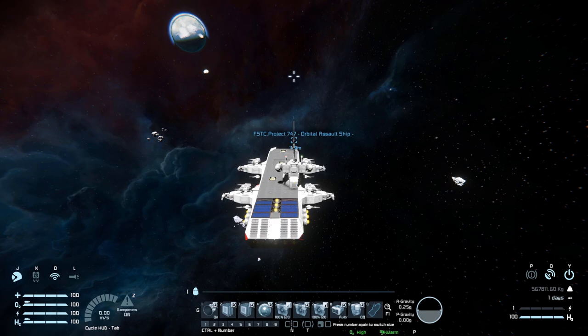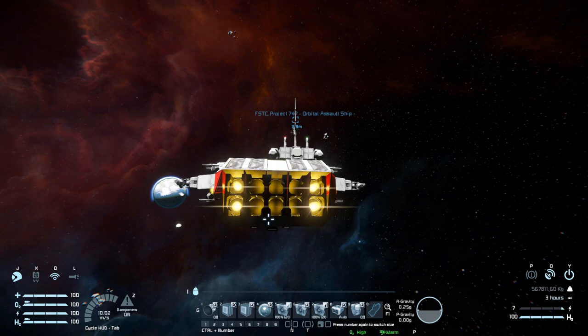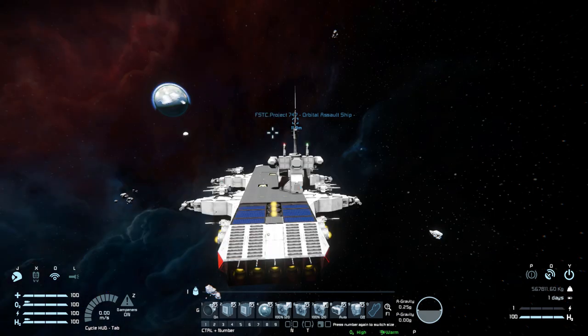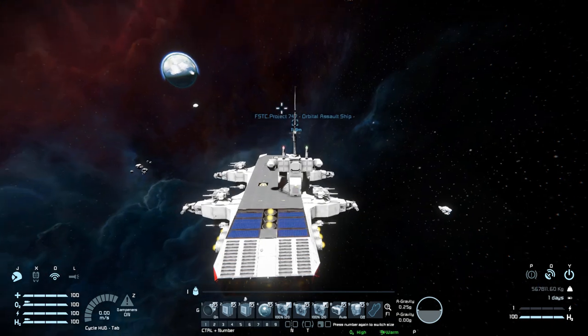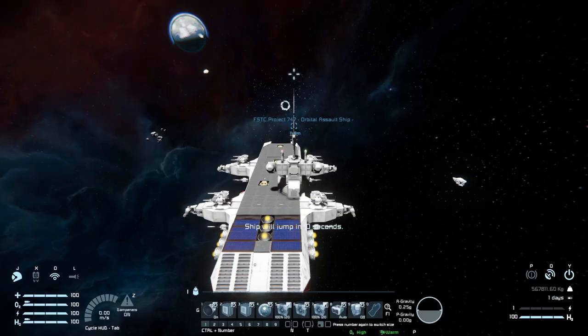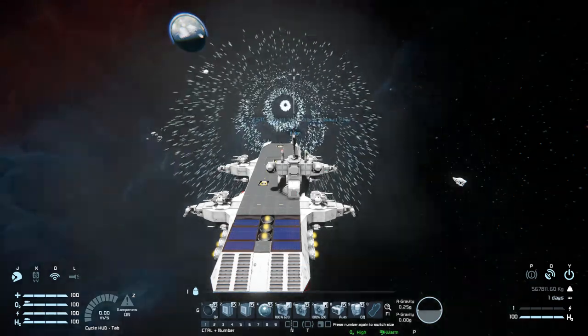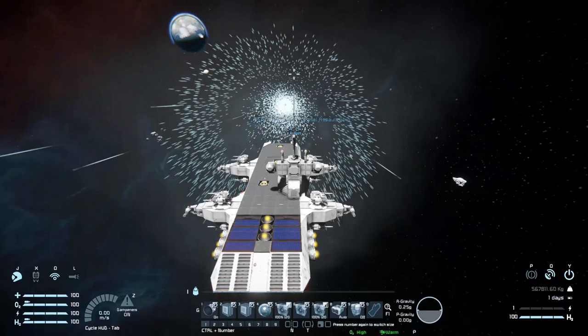Number one is our hydrogen boost thrusters — six of them at the back — so turning that off will use much less fuel while driving around. Number two and three bring up our turrets all the way around the ship, with number four being our camera at the very front. Numbers five, six, and seven come through our jump drive — pressing number six we can jump 2,000 kilometers, which is fantastic for this size of ship. Number eight switches our batteries to auto recharge, and number nine controls our hydrogen tanks to stockpile on and off. And that is that for the controls.